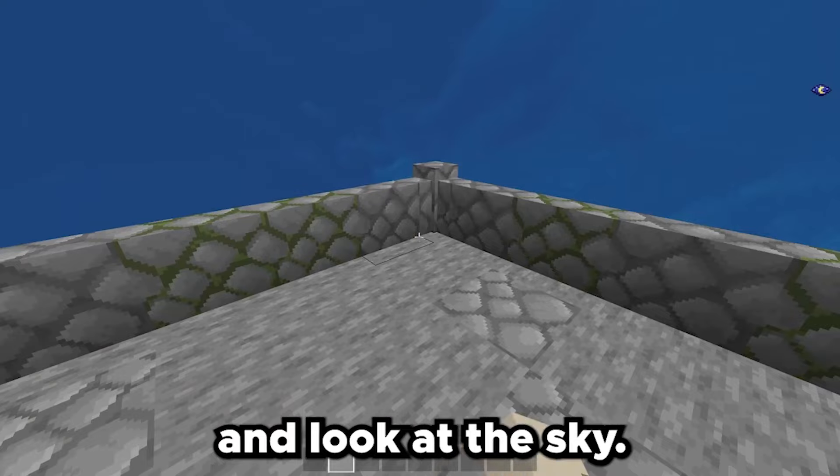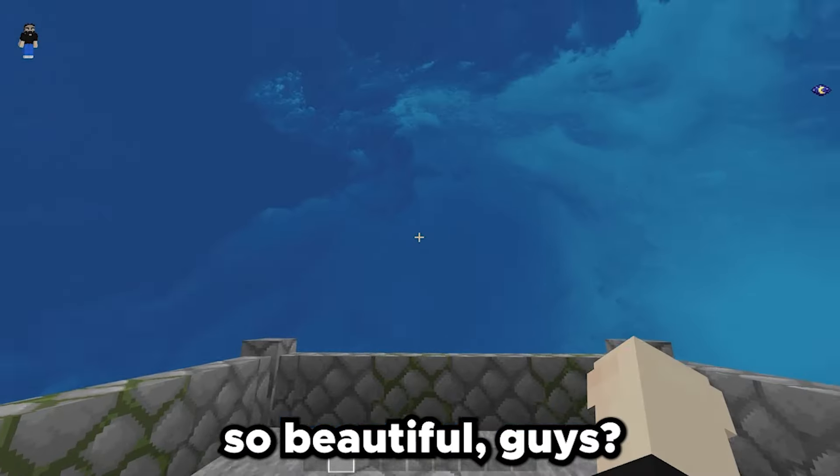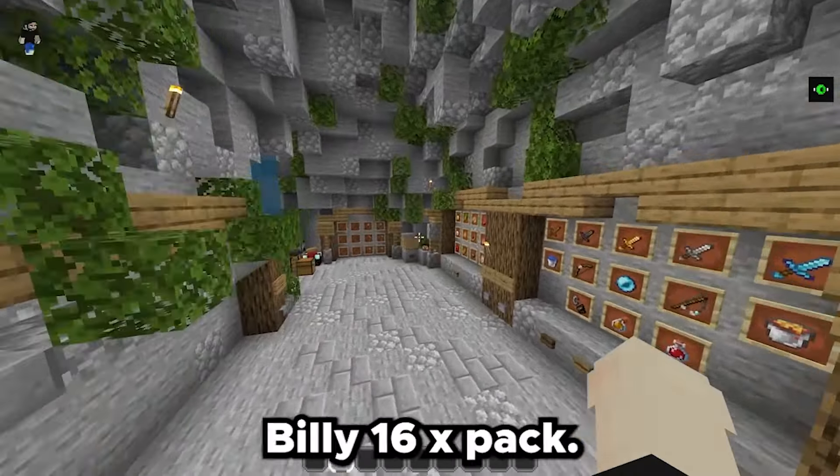Over here we have a little foresty nature theme. Let's go to the nether — this is what the nether looks like, it looks pretty cool. Let's look at the particles — these are what the particles look like. And look at what the sky looks like. This looks amazing, it's just so beautiful.